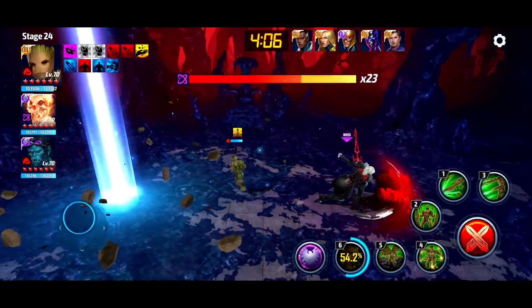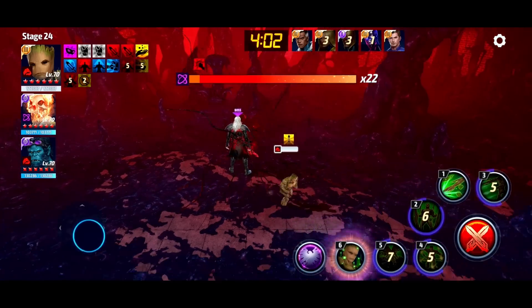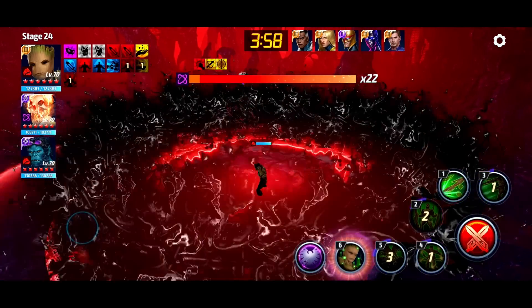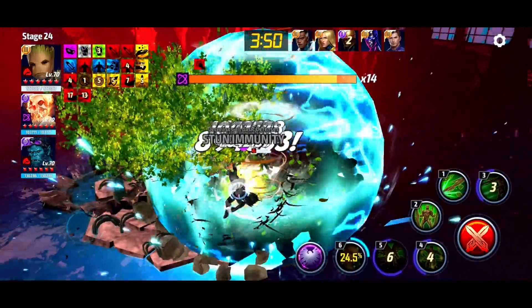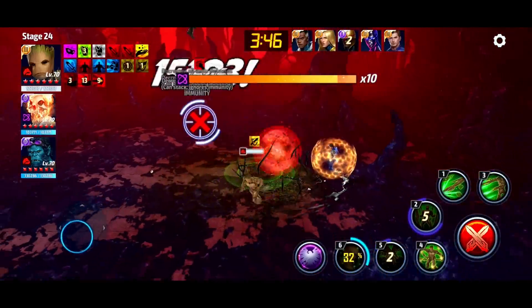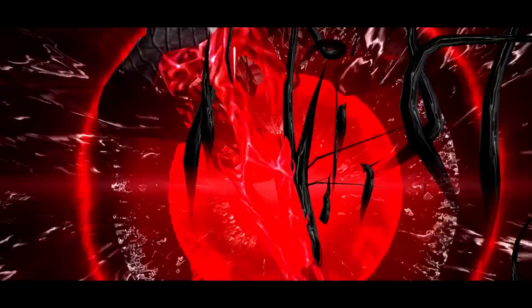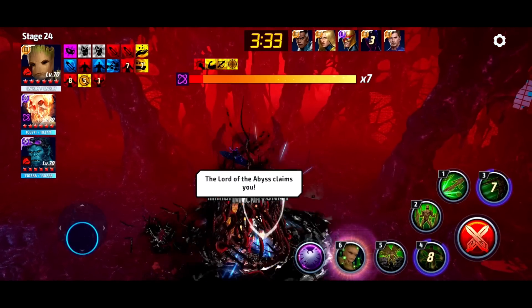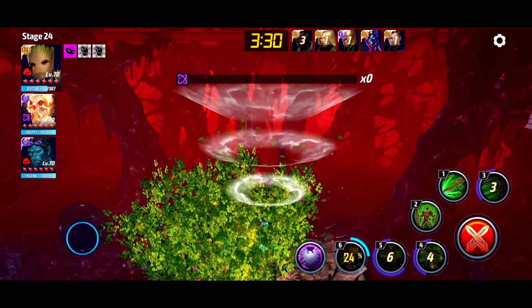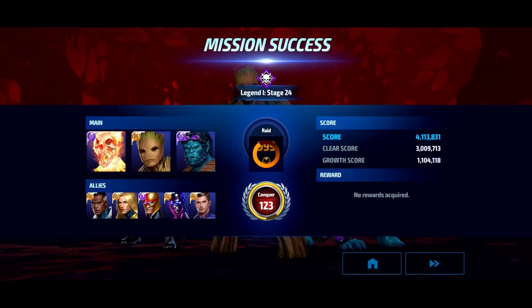We got guard broken there again — so the number one problem with Groot is he doesn't have invincibility on skills 1 through 5, so he's going to get guard broken a lot. But yo, he's hitting so hard — significantly harder than any character I've played recently. I think it's because he has his own support, and unlike most characters, they didn't downgrade his damage to compensate. It looks like they made him a really good DPS and then added the support passive on last minute.